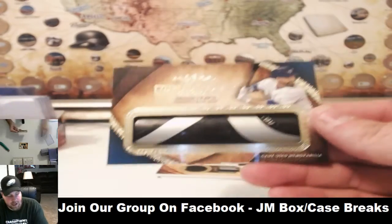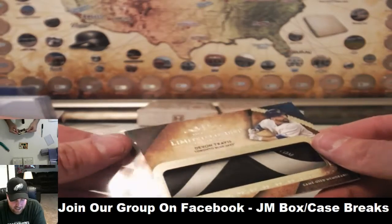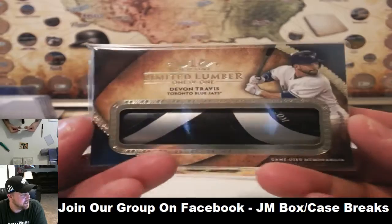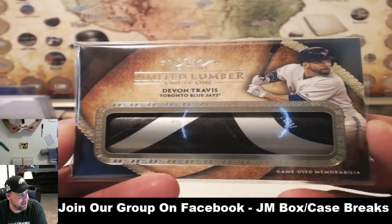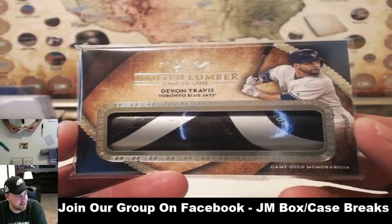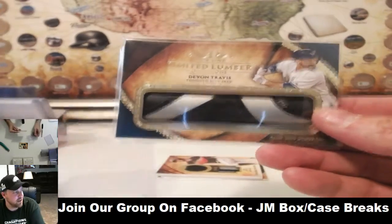I don't think anyone dropped them — I don't think they were ever taken. David, why'd you drop the Blue Jays, dude? You had them. You had the freaking Blue Jays — it's been your first break with me, dude, and you got a freaking 101 Bat Barrel with Devin Travis. And you dropped them to go for the Braves, dude.